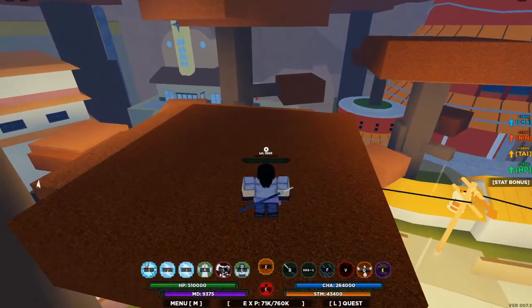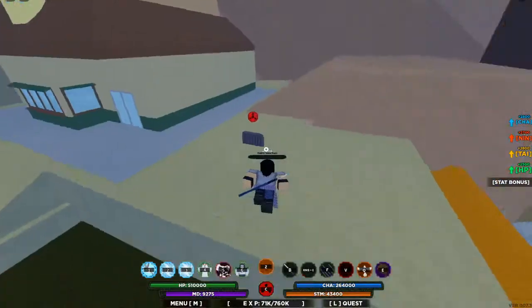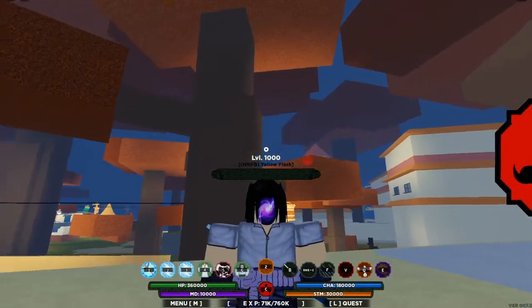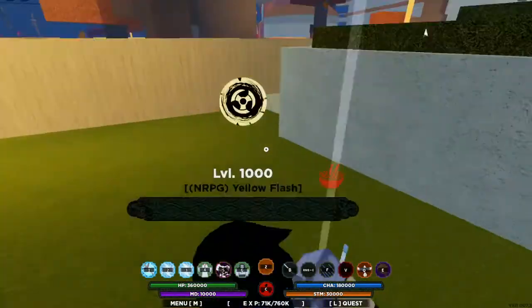Unless somehow you glitch it. You could go here, go into this — 'You wish to customize your Sasano?' — Accept, Complete Customization, and boom, it's still there. You could do that, but once you equip your Sharingan again, or any eye, it won't stay there.